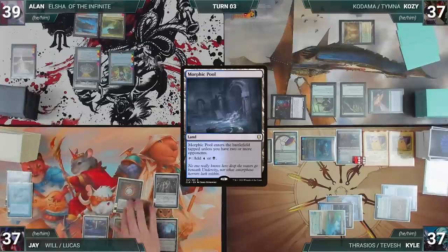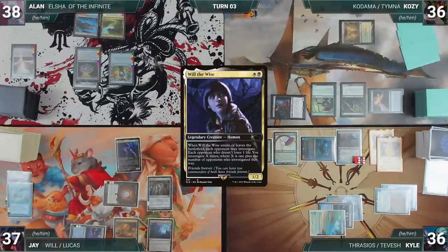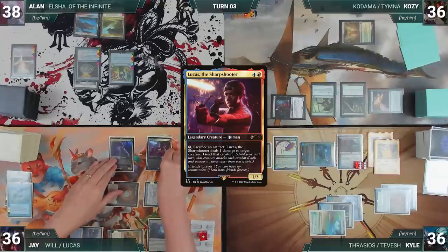Jay draws, plays Morphic Pool, and casts his commander Will the Wise. Will enters — each opponent loses a life and Jay creates a clue. He taps City of Brass to cast his other commander, Lucas the Sharpshooter, and passes.